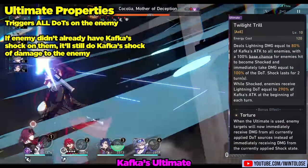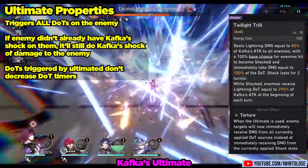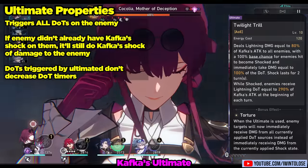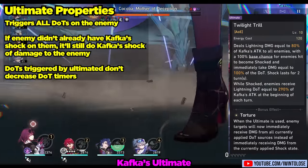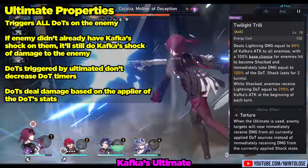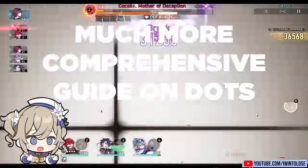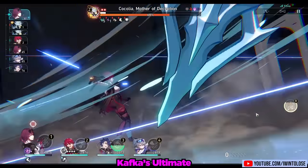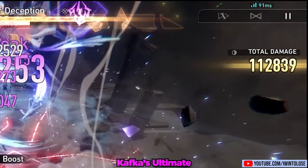Another point worth noting is that while her ultimate triggers every DOT on the enemy to deal damage, it doesn't reduce the duration of the DOT on the enemy — you're just getting a free activation of all the DOTs. Finally, all DOTs deal damage based on the stats of their appliers. Her ultimate feels very good to use, especially with a bunch of DOTs on the enemy.